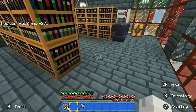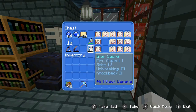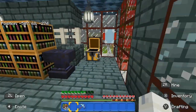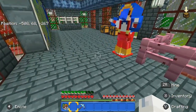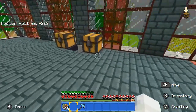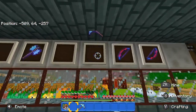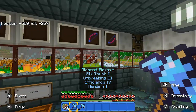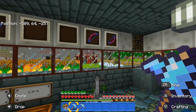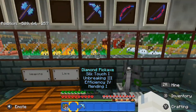I've extended my enchanting area. I've been able to get Looting 3 and Unbreaking 3 for my Diamond Sword when I get enough levels. I also have this — Fortune 3, Unbreaking 3, Efficiency 5. I've actually got one of my villagers to be able to sell me Mending. That is amazing. This one's got Silk Touch, Unbreaking 3, Efficiency 5, and Mending as well. So I was able to go and get diamonds and ores and iron to use my Fortune Pickaxe to get more than I should.